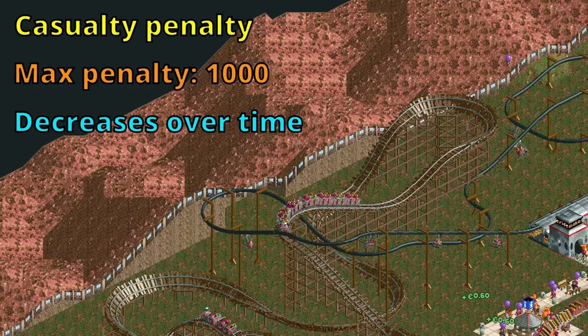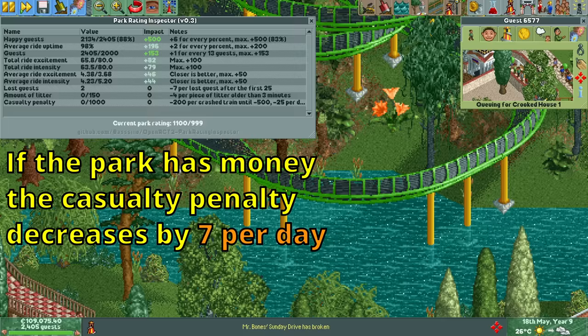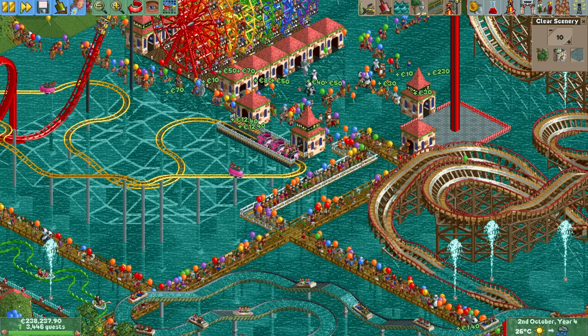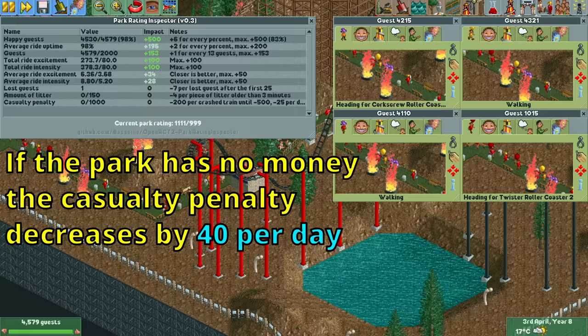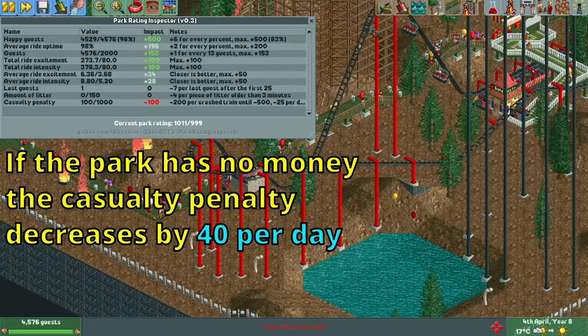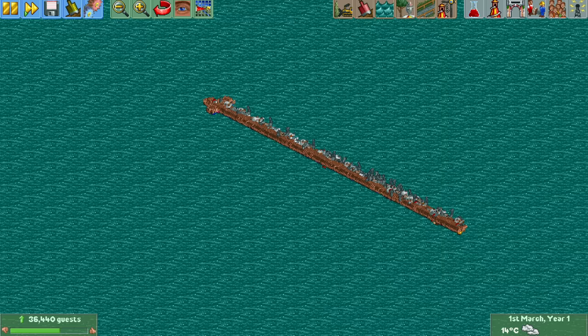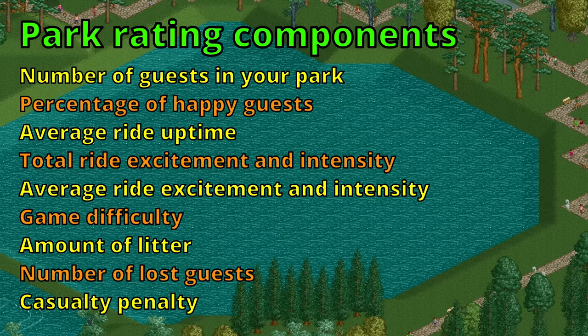Over time the casualty penalty will decrease, but how fast depends on whether the scenario has money enabled. If it does, the casualty penalty is lowered by 7 at the start of every day, so it takes 4 days to recover from a single guest dying, and about 4.5 months to recover if you max out the penalty. For some reason, if you play a scenario without money — like Extreme Height — the penalty decreases 5 times as fast at 40 per day, so even if you drown hundreds of guests your park rating will be fully recovered in less than a month.